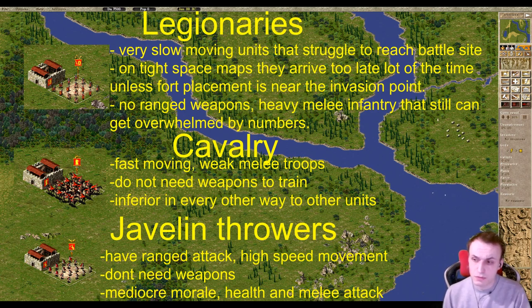The best way to handle your army is just go ahead and spam javelineers, because they don't require weapons — whereas legionaries require one piece of weapon per legionary, which can be quite expensive. Weapons on some custom maps can be very, very expensive to get, and legionaries are just bad at fighting on the map because they cannot reach the places they need to be in time, while javelineers all move at the same speed.